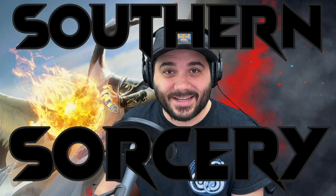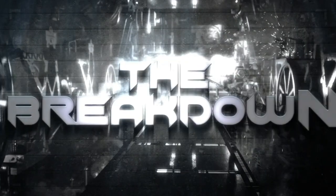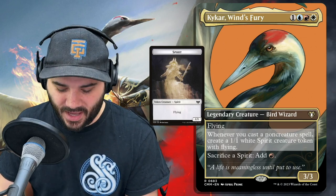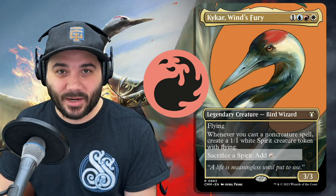What's up everybody, it's Daniel back with another episode of Southern Sorcery. Today on the breakdown we are looking at Kykar, Wind's Fury. He is a 3-3 bird wizard and says whenever you cast a non-creature spell, create a 1-1 white spirit token with flying. And then you can sacrifice a spirit and add red to your mana pool.